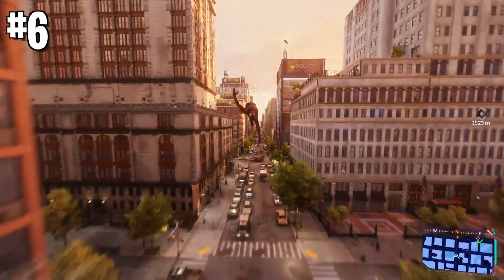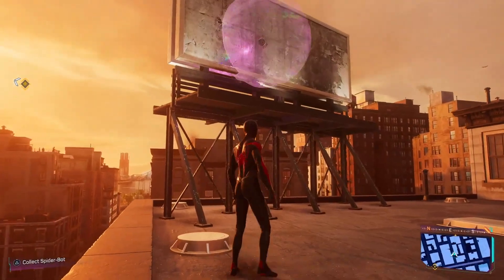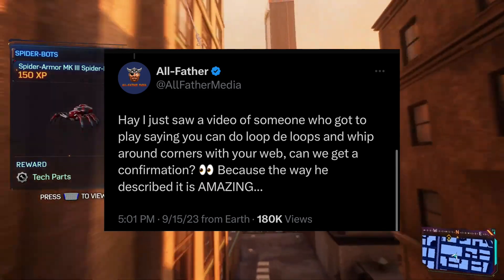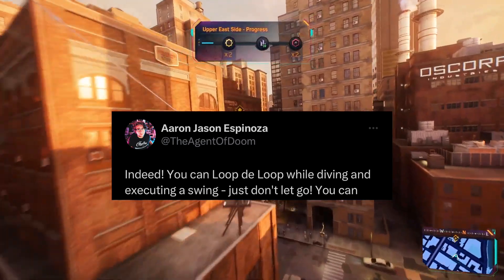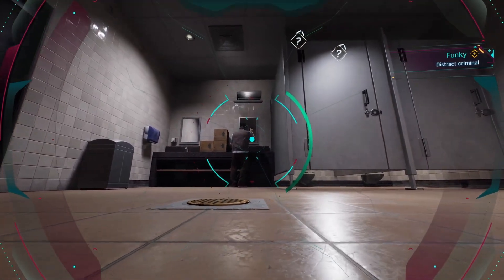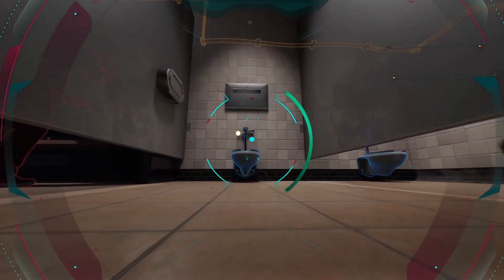An entirely new addition well sought after by Spidey fans is the ability to perform loop-de-loops while swinging. This was asked by Allfather Media on Twitter after he saw a video of someone who got to play describing having done it in the game. Aaron confirmed that you can indeed loop-de-loop while diving and executing a swing — just don't let go. By performing the dive bomb with your web wings in combination with your web swinging, we'll have another option to build momentum and speed in a way iconic to Spider-Man.